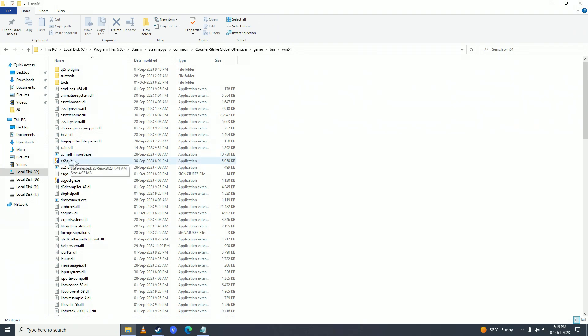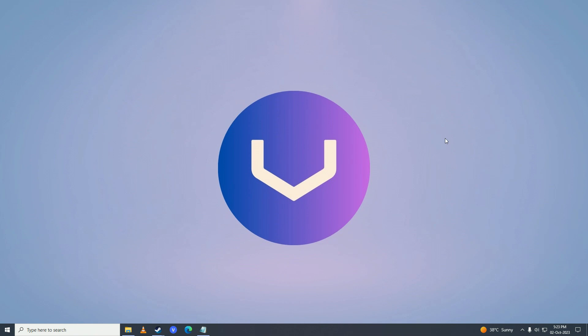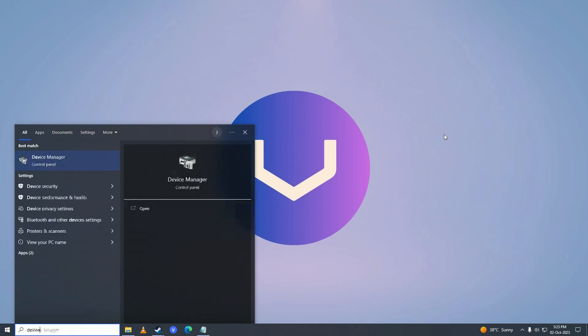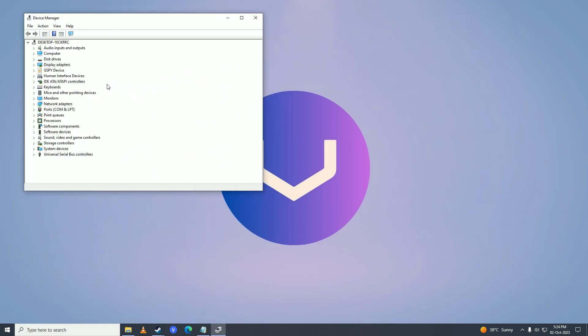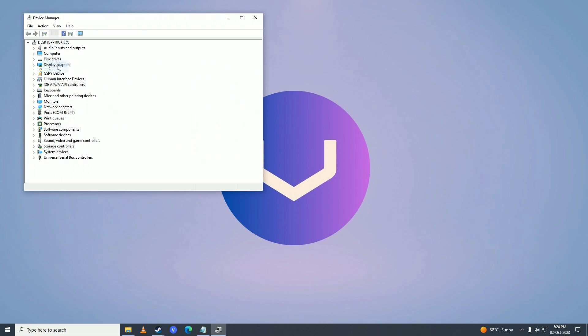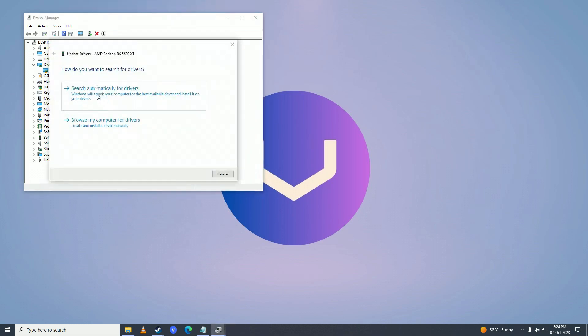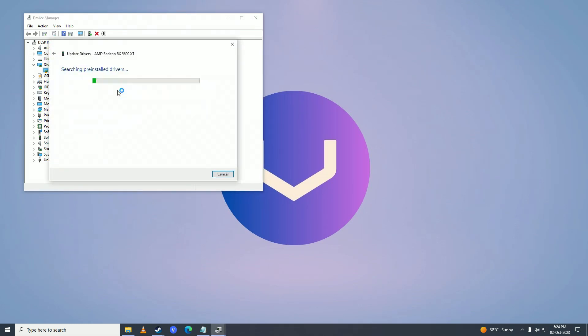If that still doesn't help, update your graphics card drivers using Windows Device Manager. Open the Start menu and search for Device Manager. Go into Display Adapters, right click on your graphics card, and click Update Driver. Click Search Automatically for Drivers. If it says the best drivers are already installed, you'll need to do it manually — click Close.